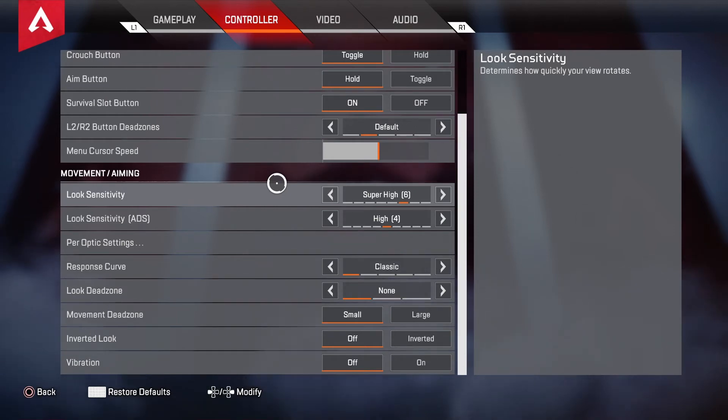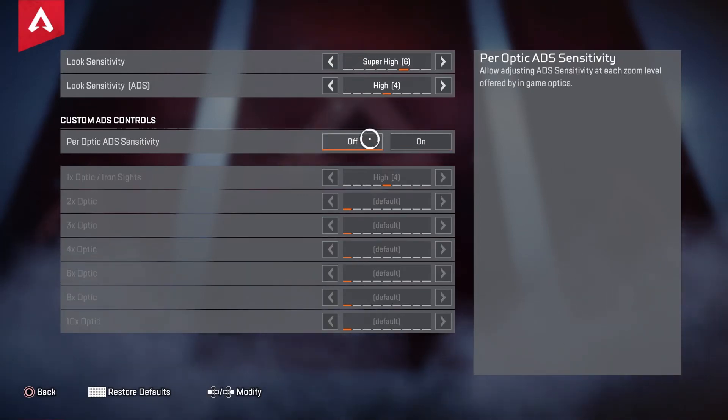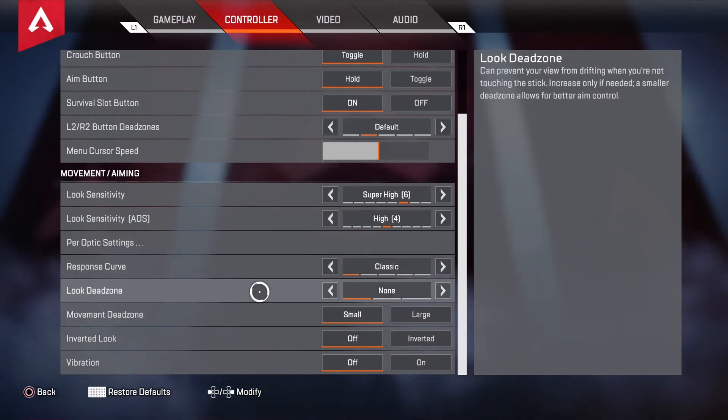Look control: Look sensitivity is 6 — super high. Look sensitivity ADS is 4 — high. Per optic settings is off right now, but if it was going to be on it would be this, but I just prefer it off. Response curve is classic. Look deadzone is none.